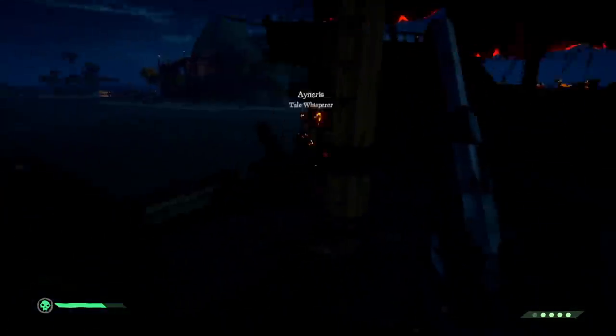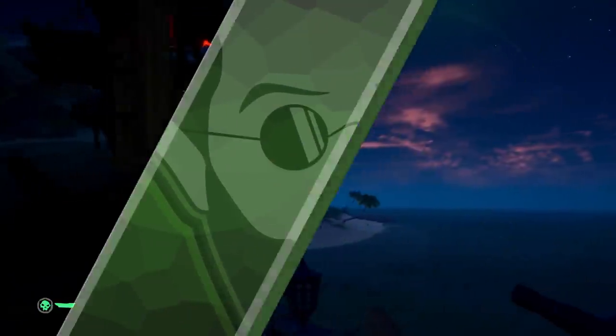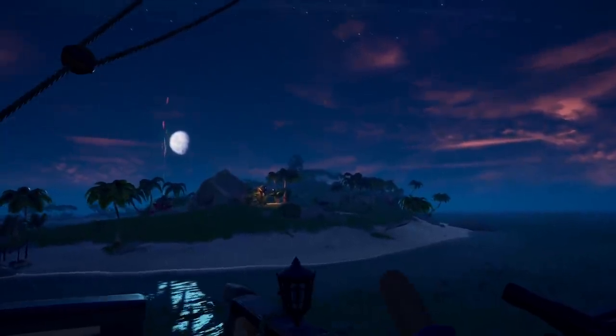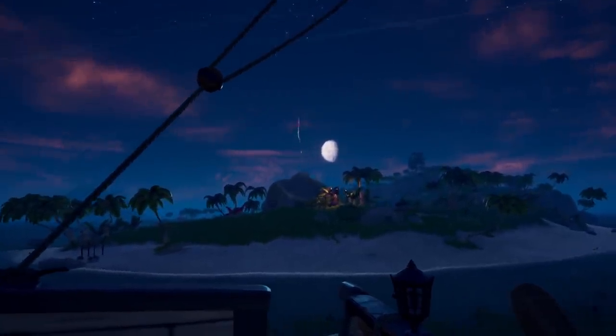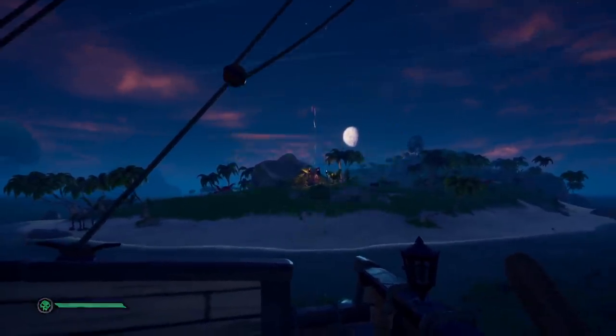I have divided the no-scope range into two zones: high chance and low chance. Let me demonstrate by revisiting my favorite island to practice — Crescent Isle. I have found the right distance to no-scope, what to do if you are close, and how to shoot if you are at a range. First, we need to familiarize our perspective and get used to the right distance to no-scope.